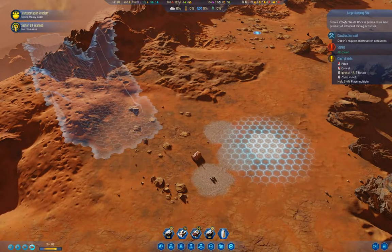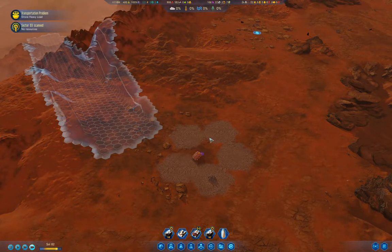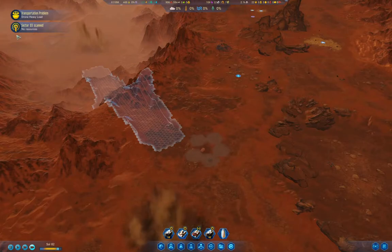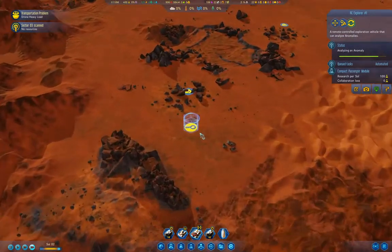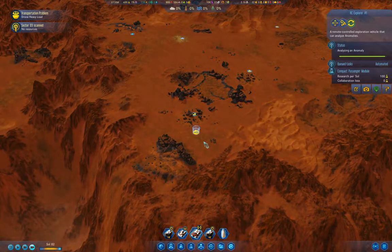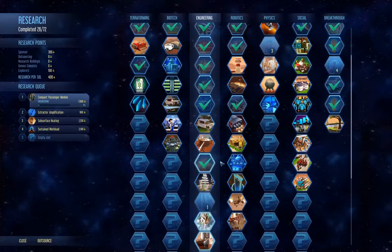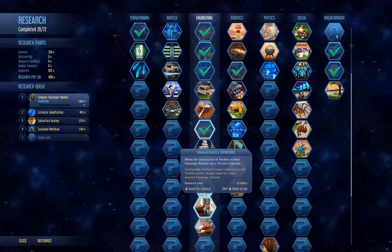That should pretty much prevent any dust devils from getting in there. We completed Lochi Engineering — I'll use that to lay out the dome. New tech: Advanced Rocketry and Resilient Architecture. We can build rockets now.